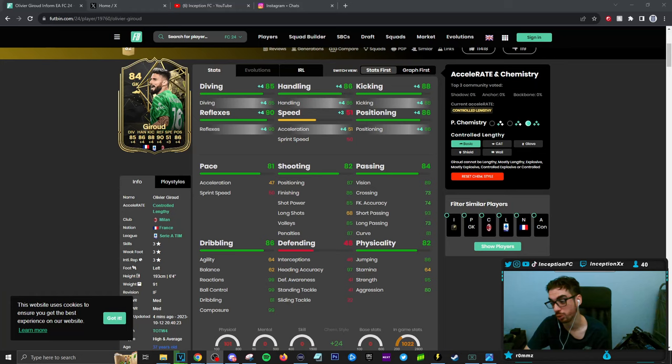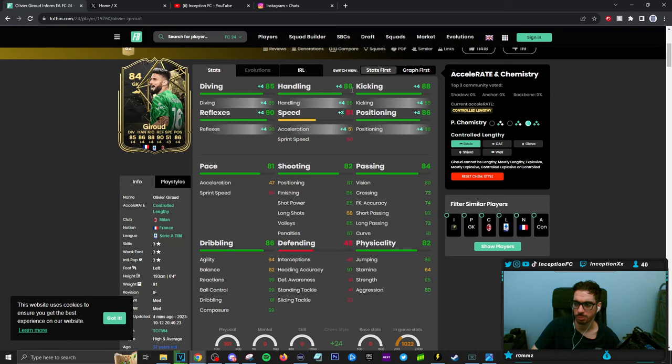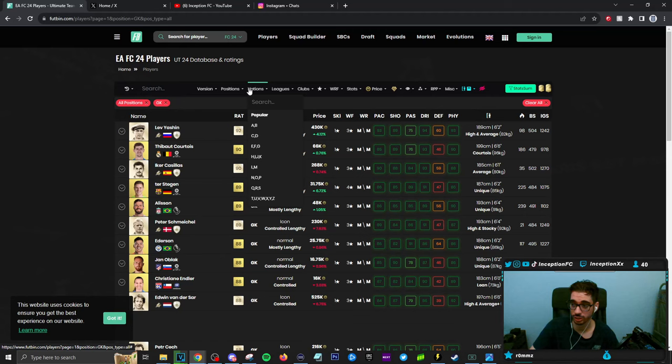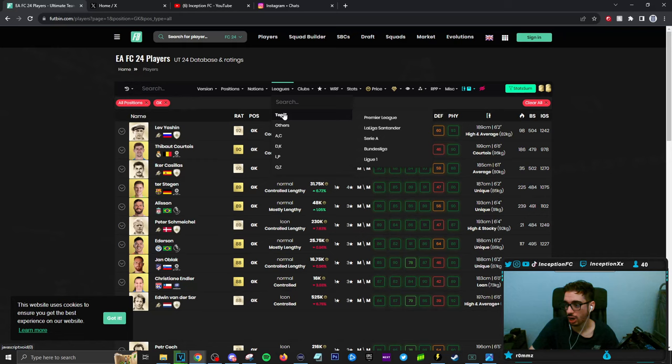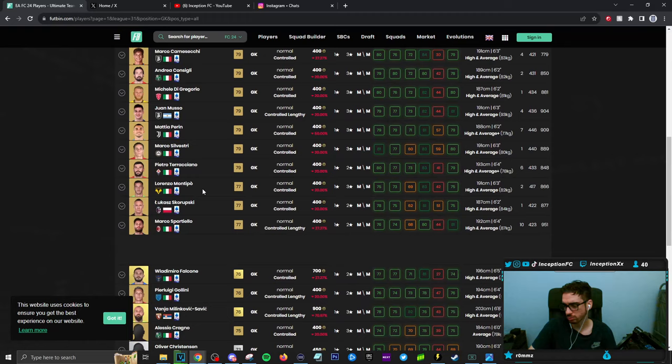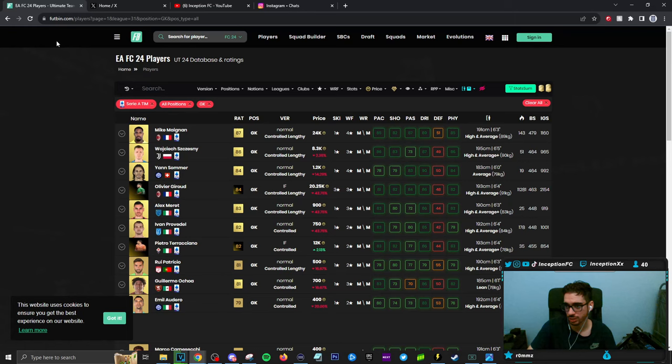He doesn't have a long throw or anything like that, but he still throws the ball pretty well. We tried him out mostly on the basic chemistry style. For a card that plays in the Serie A, he could be one of the better options to work with. Right now it's Donnarumma and Courtois - those are the main ones. I haven't tried out the Premier League guys too much. But in the Serie A, Maignan maybe could be better - obviously provides those linking setups as well as being an actual goalkeeper. There's not really many other options here - people who are trolling are going to put Giroud in net.